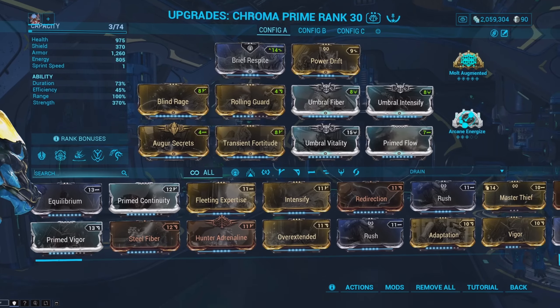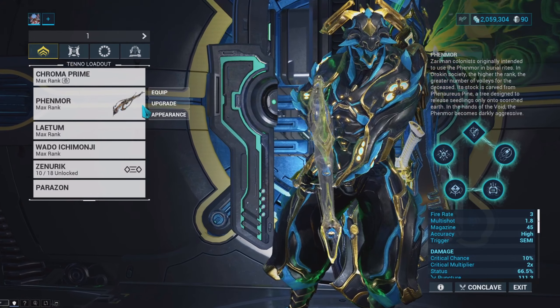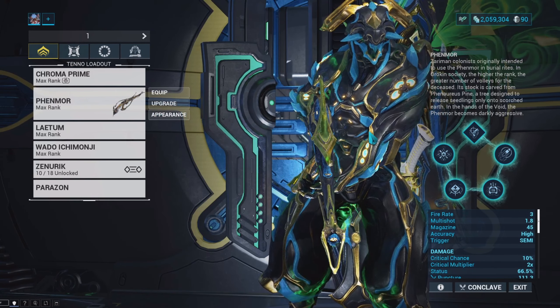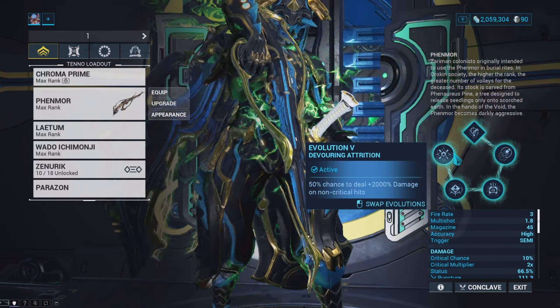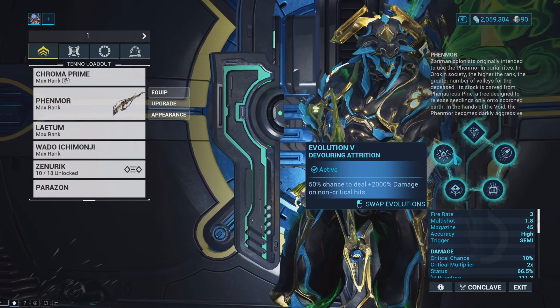This build is pretty much the general build I bring whenever I'm just trying to complete my missions for the week or complete a really difficult mission. For the primary weapon, I have the Phenmor Incarnon. I love this weapon and just the concept of Incarnon weapons in general. The main reason I love this specific rifle is because of an amazing perk called Devouring Attrition.